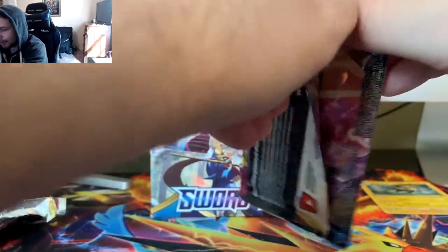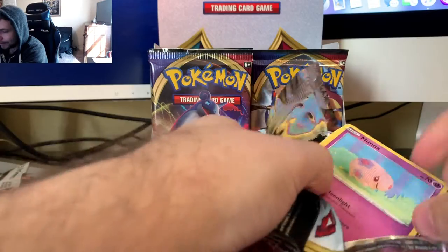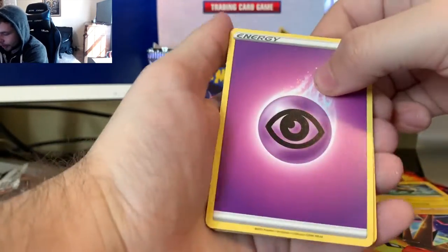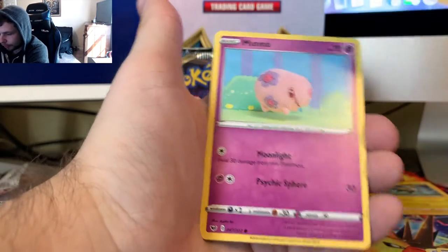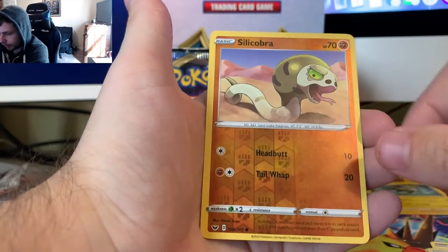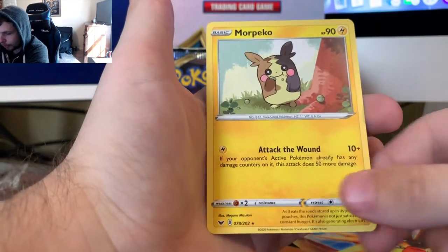We got a Zamazenta pack. Maybe this is a Gold Zamazenta - I'm going to say that on everything. Got a Psychic Energy, a Galarian Linoone, Energy Switch, Vicharp, Munna, Roselia, Chewtle, Blipbug, Rhyhorn, a Reverse Holo Silicobra, and a Morpeko.